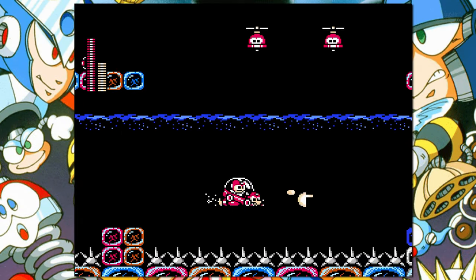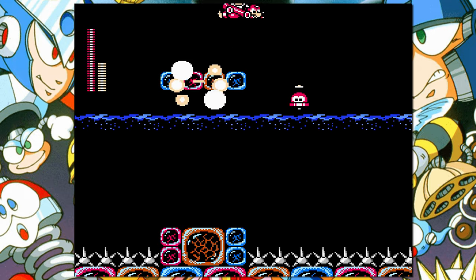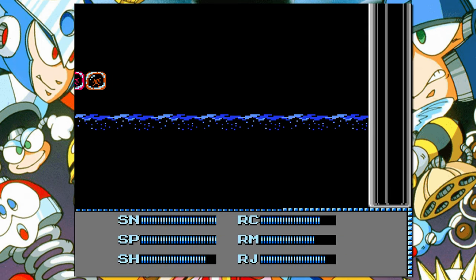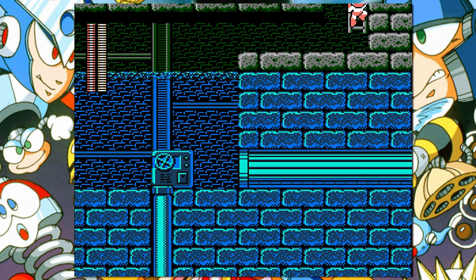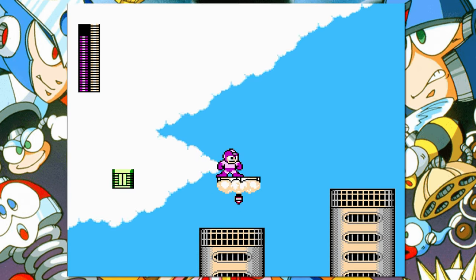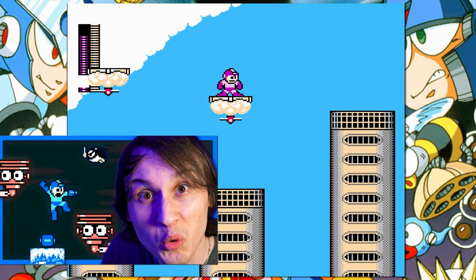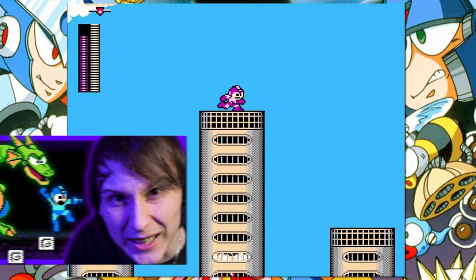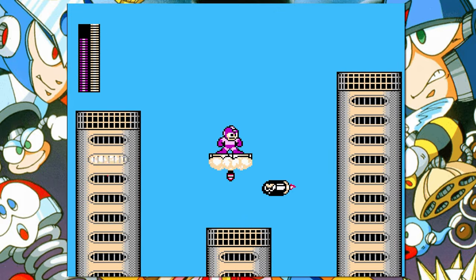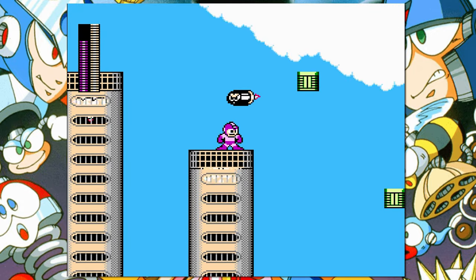Mega Man 3 has the Doc Robot stages, which would lead you to believe there must be a large amount of stupid holes, but against all odds, every single hole from the Doc Robot stages are actually intelligent. Even in the Wily Castle, there are not any holes that stand out as too stupid. The holes by the cloud platforms are stupid, but I've already cried about this section in my worst platform and stupidest jump videos. Though this section does suck — the hole is stupid, the platform is stupid, the jump is stupid, this section is stupid. I love Snake Man stage, but this section makes it hard to say that.